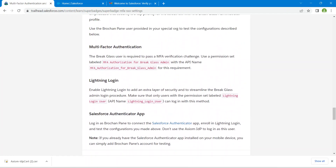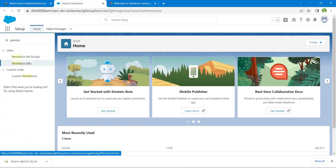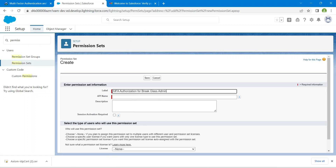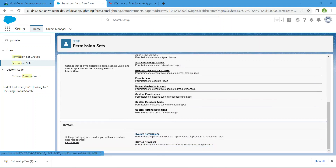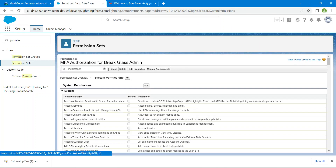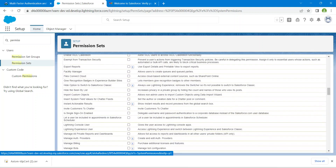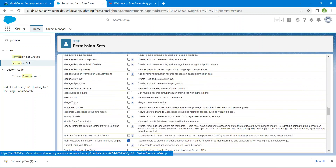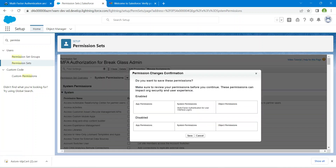Now we are going to create a permission set for MFA — copy the name from the challenge and search for Permission Sets, then click on it. Click New, paste the name, and click Save. Scroll down and click on System Permissions, then click Edit. Search for Multi-Factor Authentication for User Interface Login, click the checkbox, scroll up, and click Save. Click Save again.